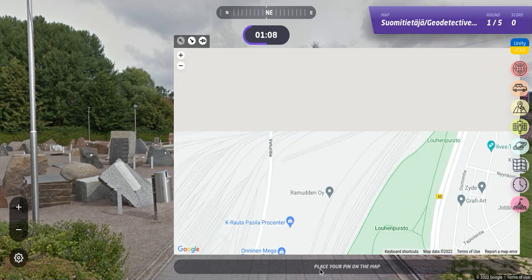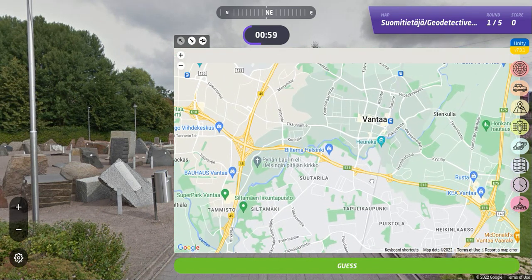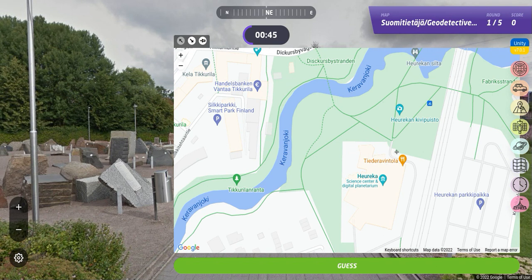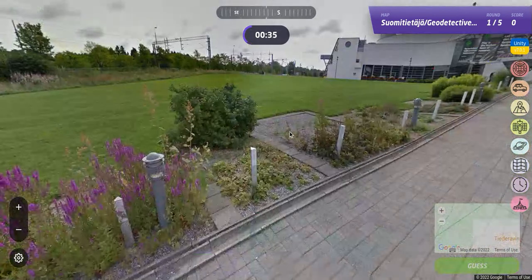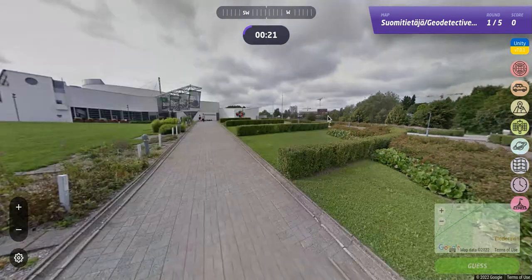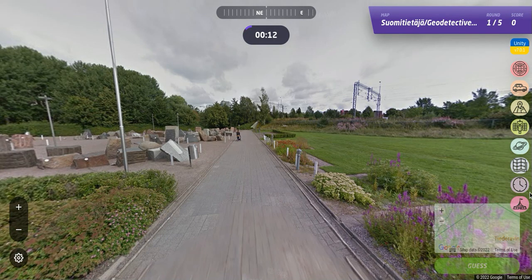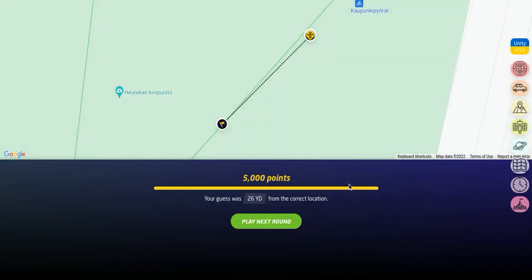I'm going to drop that there for now. Hoi Rika — Science Center and Digital Planetarium. Would there be a river here? I just remember this train near Vantaa. We have buildings off to the west, which could be over here, which means there's a river cutting through here. This seems to be a decent place — there's a tunnel that goes here. Maybe we're here. 26 yards. 5,000 points. What a guess!